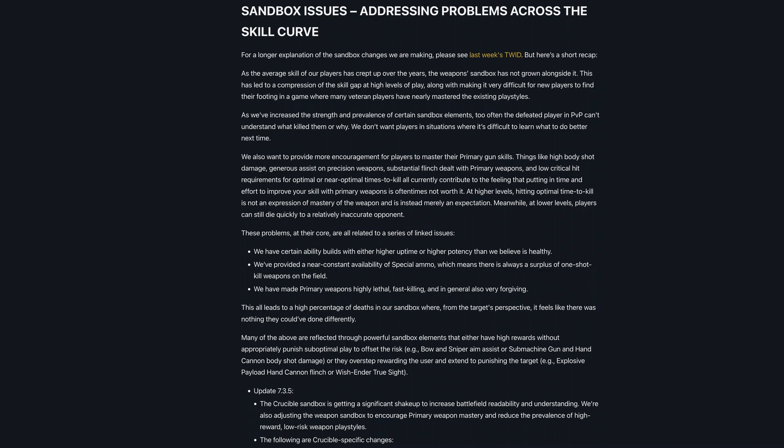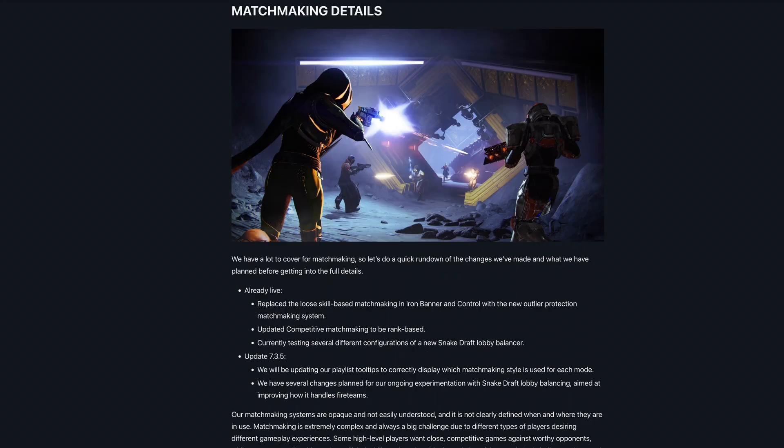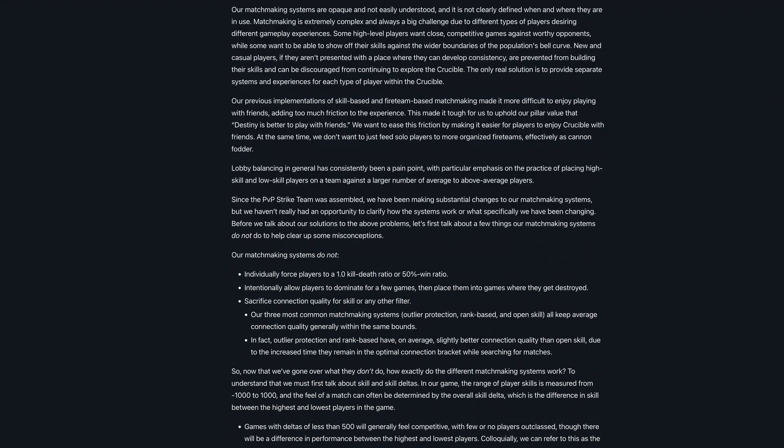Sandbox updates recap significant changes aimed at increasing gameplay readability and encouraging primary weapon mastery. These changes include adjustments to player health, abilities, primary and special weapon balance, and specific weapon tweaks. For matchmaking, improvements include the introduction of outlier protection, rank-based and open skill matchmaking systems, aiming to balance match quality, player experience, and connection quality.